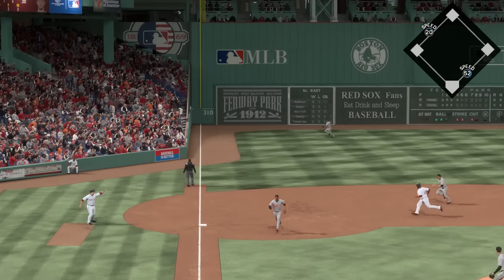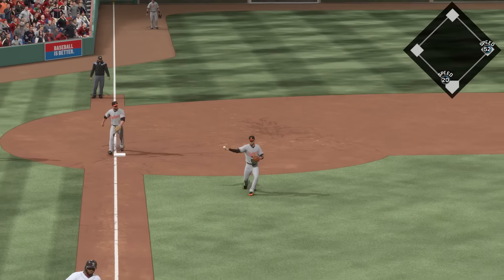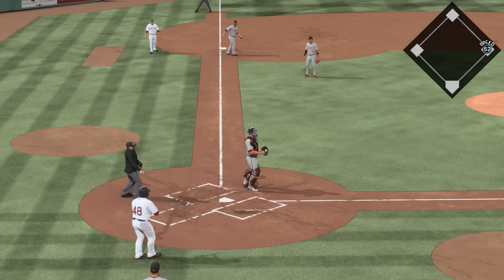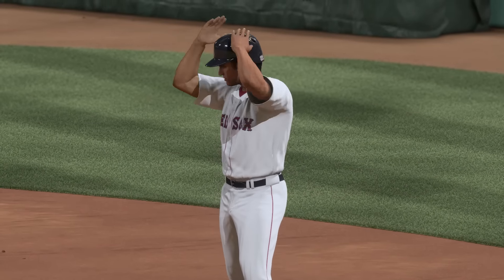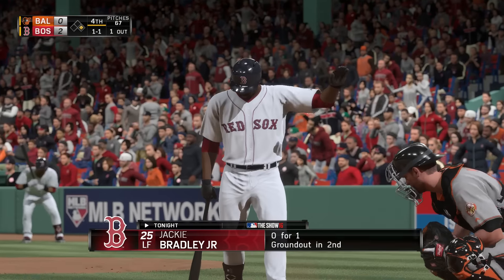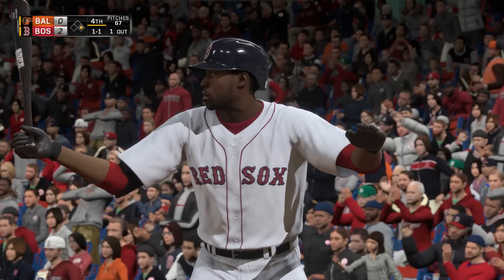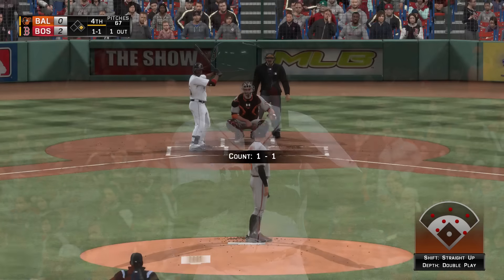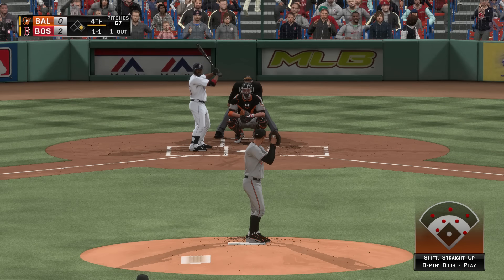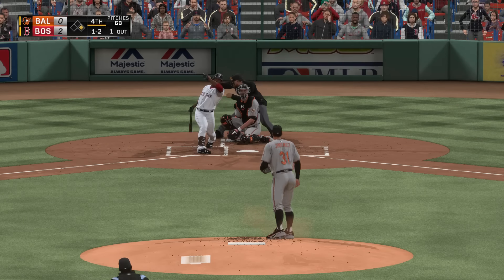Line drive to left and this is going to be a fair ball as it'll head to the corner — here comes the relay to the plate and they're not going to get him, he's in there at the plate! Jackie Bradley Jr. steps in with one in, one out, and one on here in the inning. We'll see if they can scratch another run across.